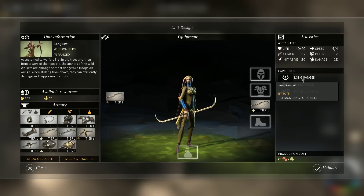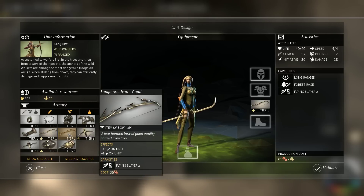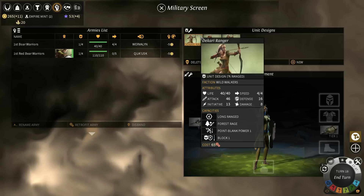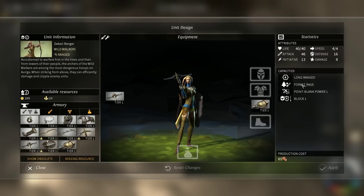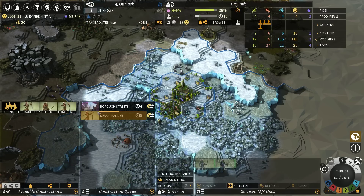It's gonna have an attack range of 4 tiles. Is that normal? Is it always 4? You guys have an attack range of 4 as well? Yes, you do. We're just awesome — just really big, long-ranged units.